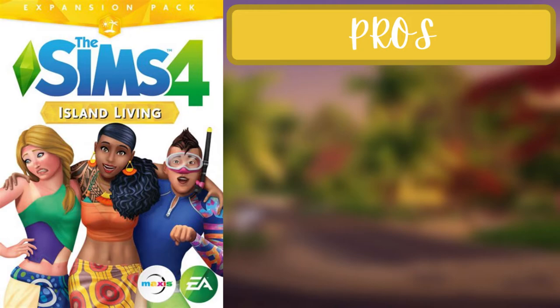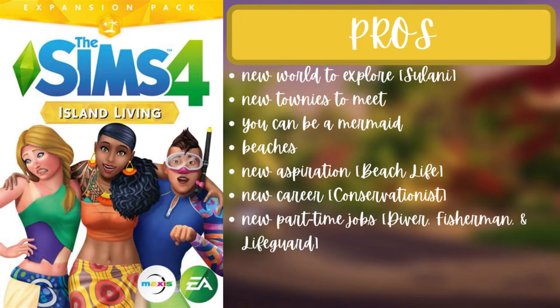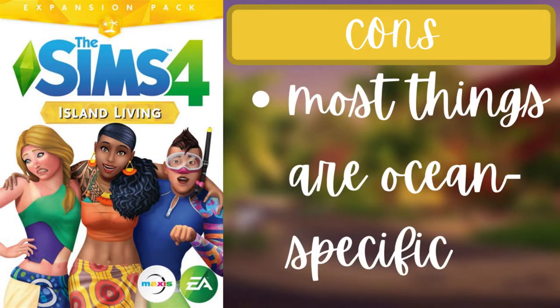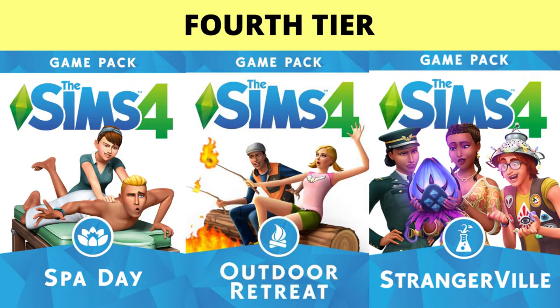For the fifth pack of the third tier, Island Living, the pros are a new world called Sulani, new townies, the ability to become a mermaid, beaches, an aspiration called Beach Life, a new conservationist career, three new part-time jobs — diver, fisherman, and lifeguard — and two new traits: Child of the Islands and Child of the Ocean. The con is that most things are ocean-specific.